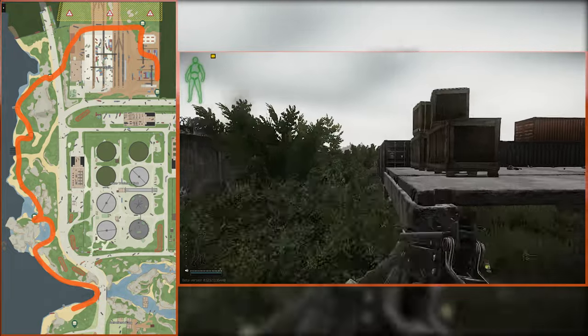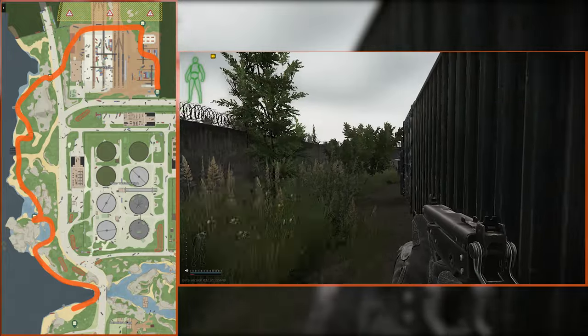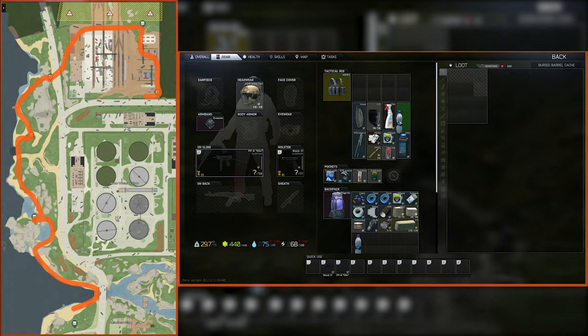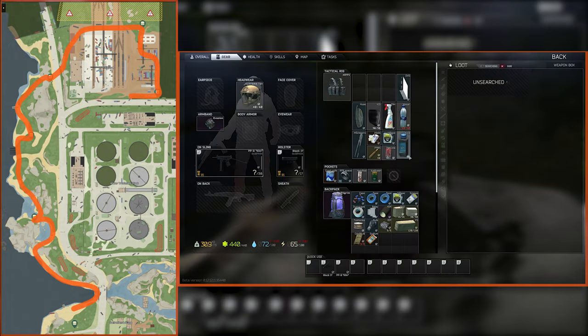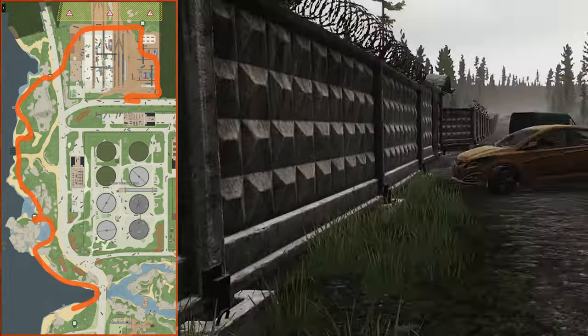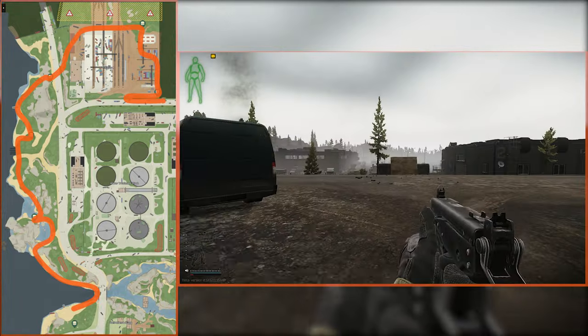After checking there, hit the eastern edge of the train yard and work as far south as our final stash. On the concrete loading docks to your west, there's a weapon box and some loose weapon attachments. Grab whatever else you can carry and exit the train yard to find the industrial zone gates. And that's our first route.